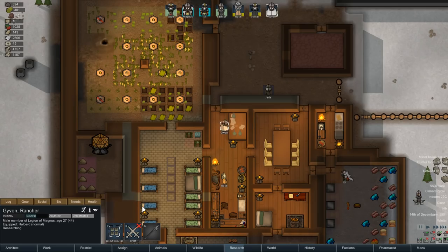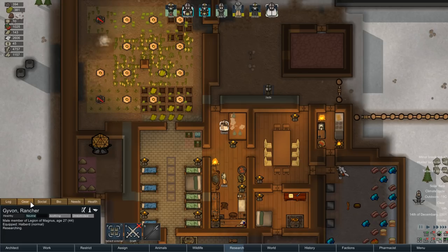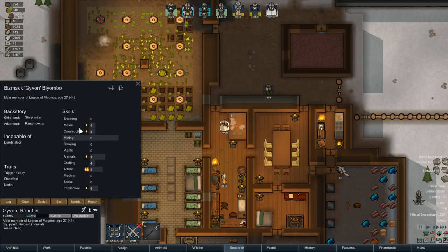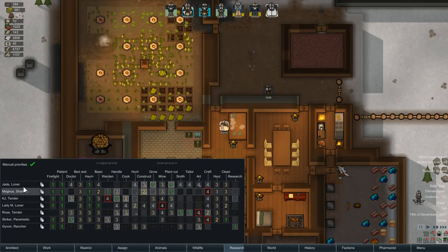Hunter lacks a ranged weapon - Givin. Let's check Givin's bio. You have no shooting ability whatsoever, you should not be assigned to hunting. So let's go to Givin and set hunt priority to zero.